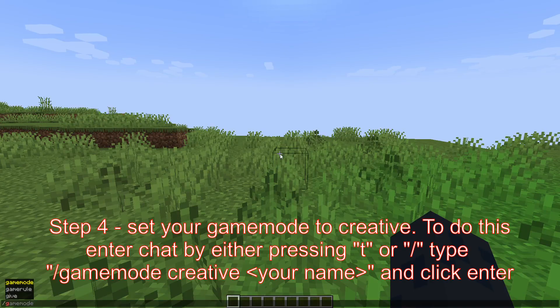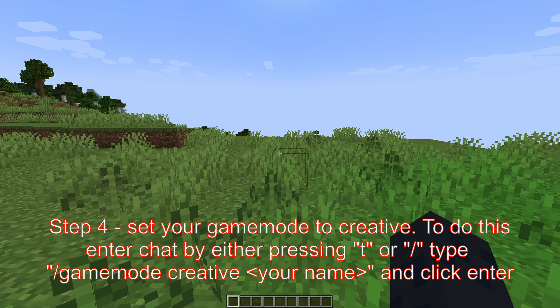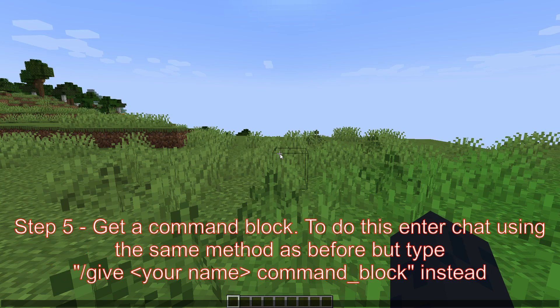Now type slash gamemode creative in chat. To do this press either slash or T and then type slash gamemode creative, ending it by clicking enter. Now you want to get yourself a command block, so type the command slash give your name command block. Click enter.